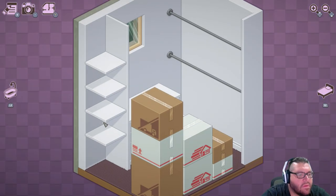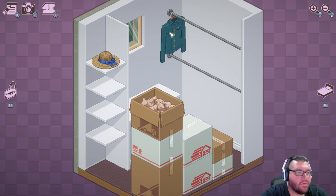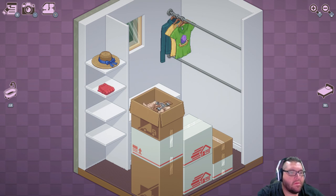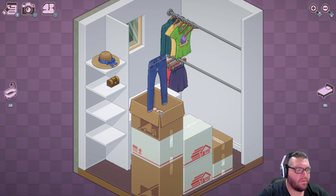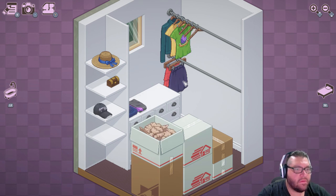Let's move to the closet. The hanger was already ready for us. Put that up there. Skirt, another hanger, treasure chest, jewelry box maybe. Pants, some more pants, another hat, another hanger. Dress, dress.